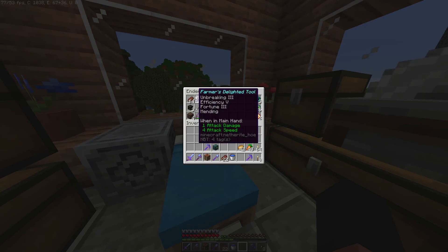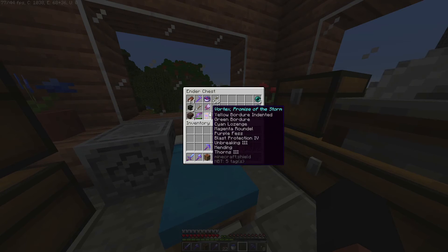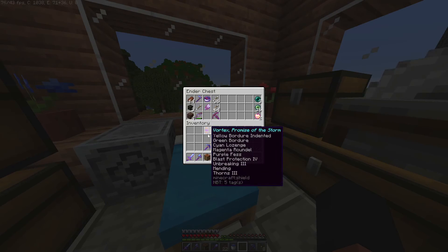The Farmer's Delighted Tool — not as funny as Nature's Scissors. Vortex Farmers' Storm is my shield, and I also gave it a little cool band. I have a crossbow and a bow because I really wanted to use the crossbow more than the bow.